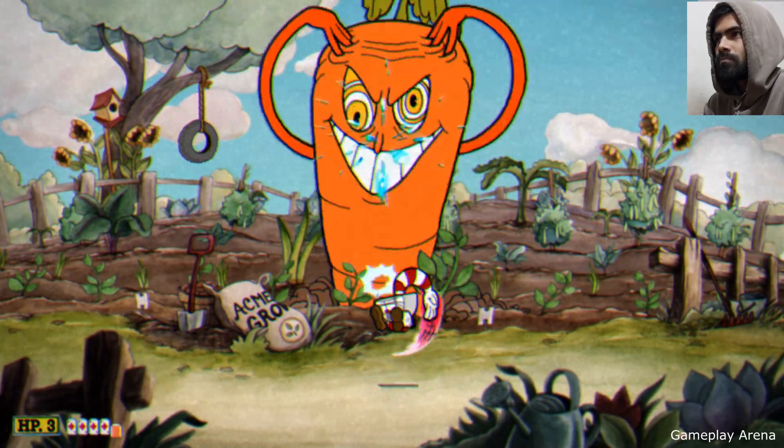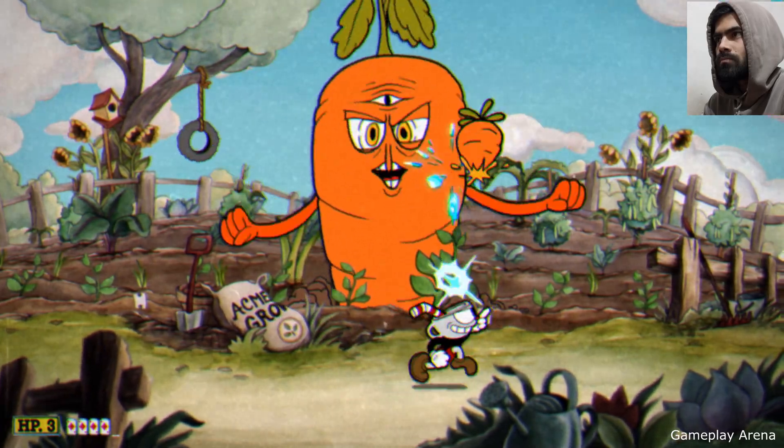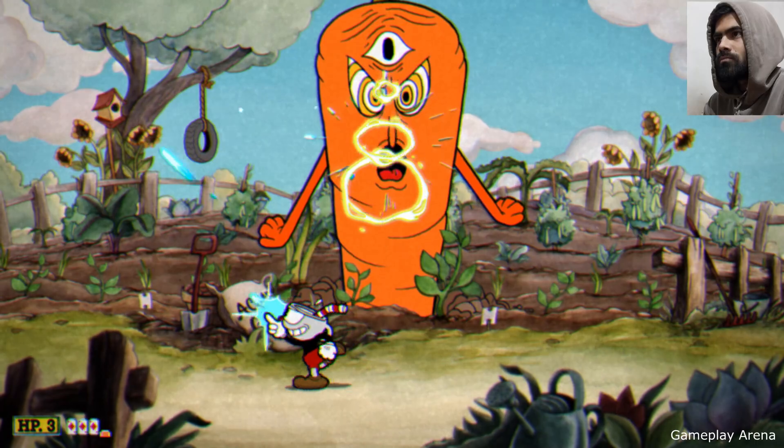As the carrots come out, we will try to EX him and also kill the small carrots by aiming up. Dodging his laser beam attack is not that hard — you just need to move out of the way.